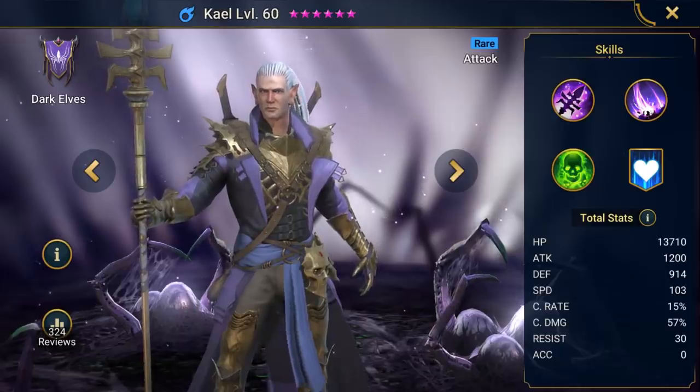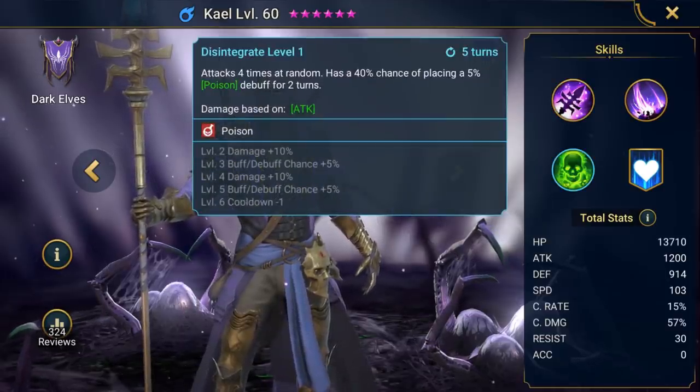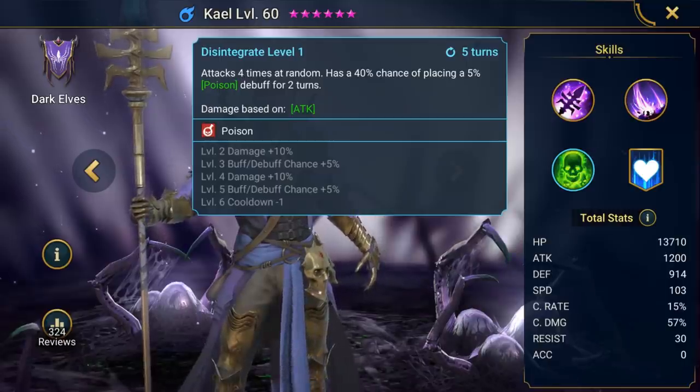Another option is using champions that apply Poison, as Poison also deals damage based on max HP. Kale, one of the first four starting champions, is great for that — both of his active skills apply Poison effects to the target. Keep in mind that bosses in Raid don't suffer the full 5% HP damage from Poison, as Poison damage is mitigated by the Defense stat like a normal attack, but it's still going to be pretty decent damage. Any of these champions would make for a great addition to your team.